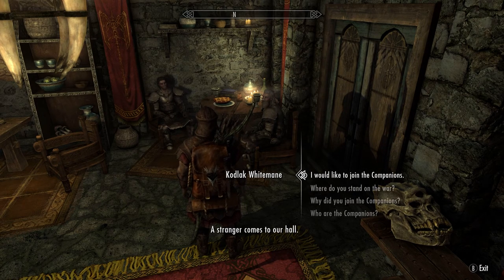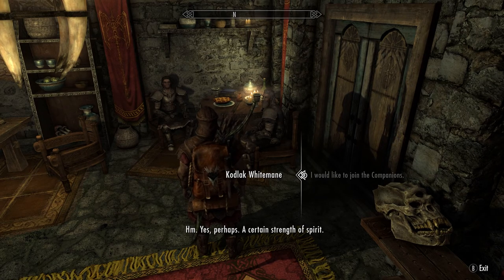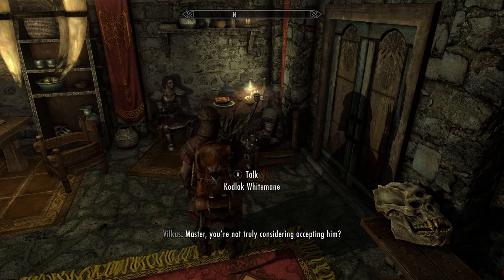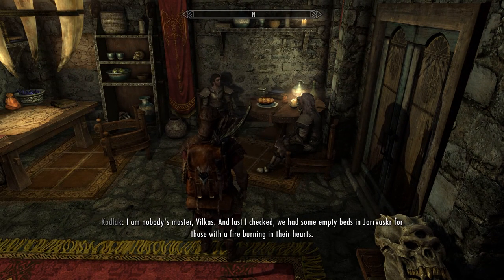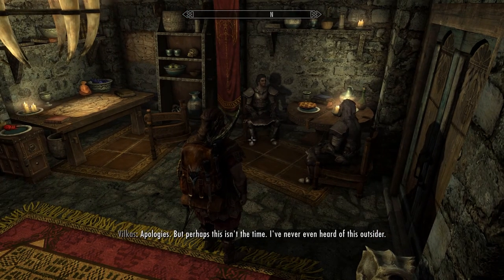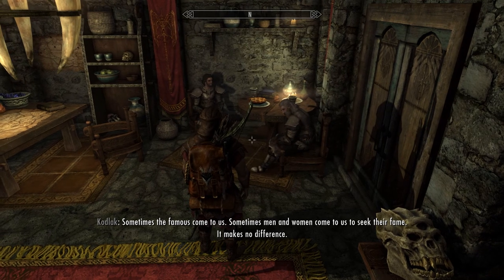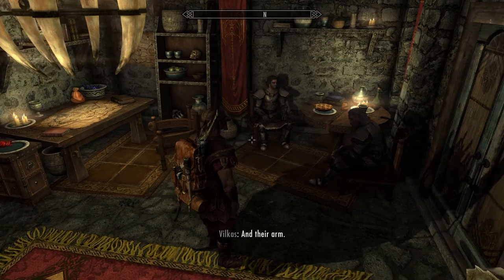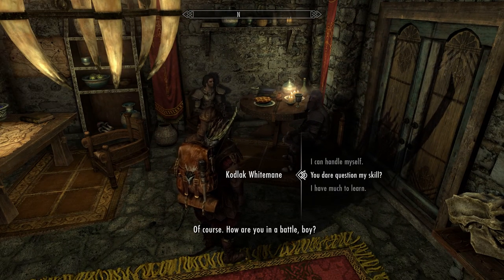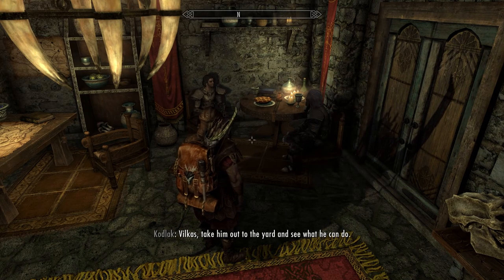I'd like to join the Companions if that's okay with you. Kodlak responds: 'Now let me have a look at you. Yes, perhaps a certain strength of spirit.' Vilkas interjects: 'You're not truly considering accepting him.' Kodlak says: 'I am nobody's master, Vilkas, and last I checked we had some empty beds in Jorrvaskr for those with a fire burning in their hearts.' Kodlak continues: 'How are you in battle?' 'I can handle myself.' 'That may be so. This is Vilkas — he will test your arm. Vilkas, take him out to the yard and see what he can do.'